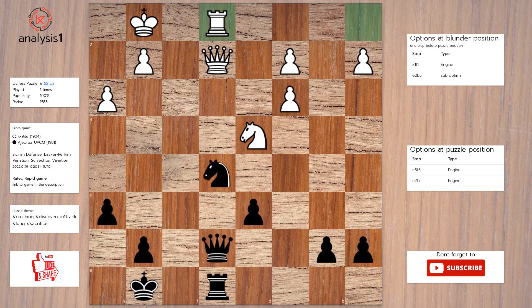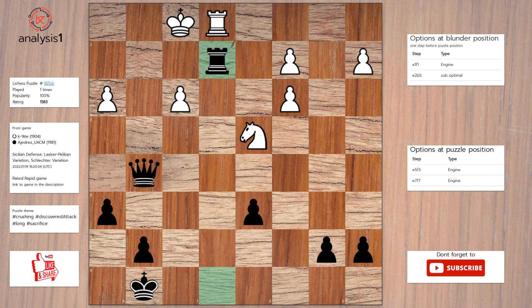The best move in puzzle position is: knight to f3 check, pawn takes knight, queen to g5 check, king to f1, rook takes queen.